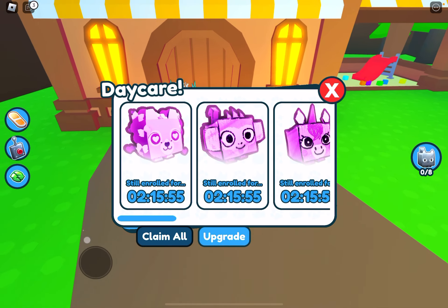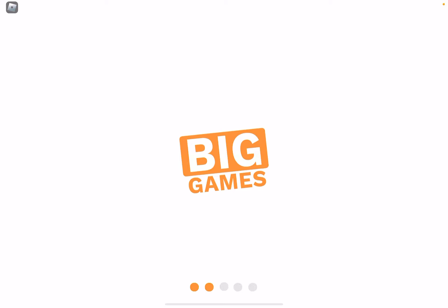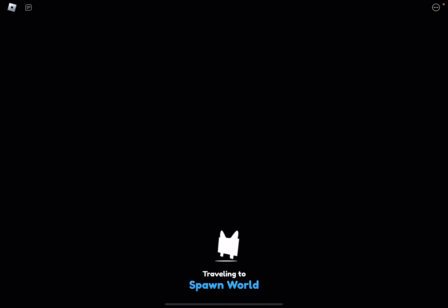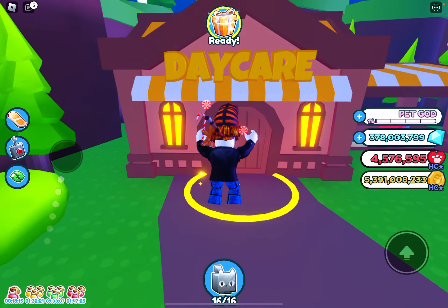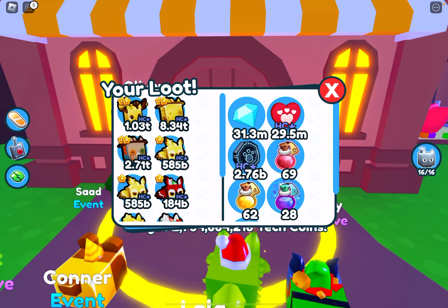Always claim your daycare here, and remember you can send pets in hardcore mode to daycare as well. That way you can get double the diamonds. If I put them in daycare I can show you — you'll go to spawn and head over there.